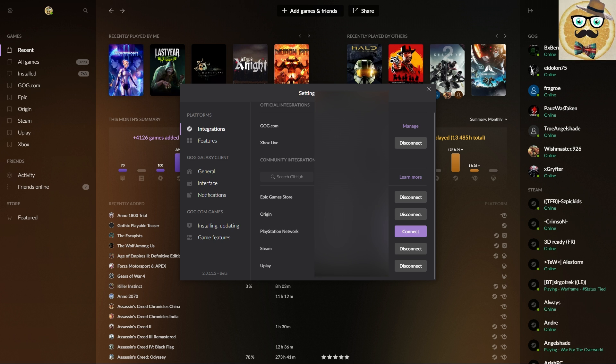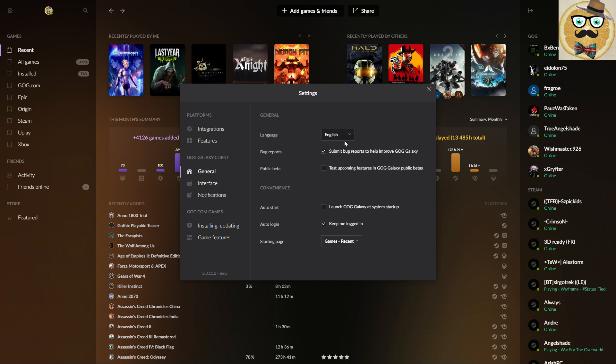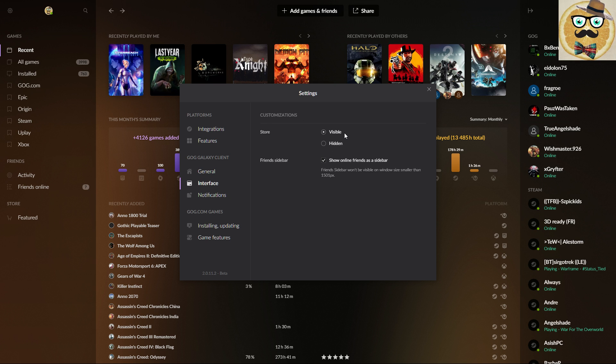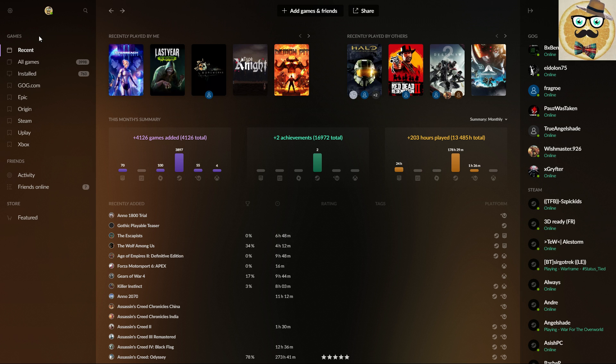Most people have their games on Steam, Uplay, Origin, or Epic Game Store, so this might be fine. In the settings — the Galaxy client — you can set the language, participate in the public beta, and configure the interface. There's also the GOG store integrated, since of course they want to sell their games too. You can show friends in the sidebar, and with notifications I mostly turn them off since I'm not interested in getting notified when a friend joins a game on Steam.